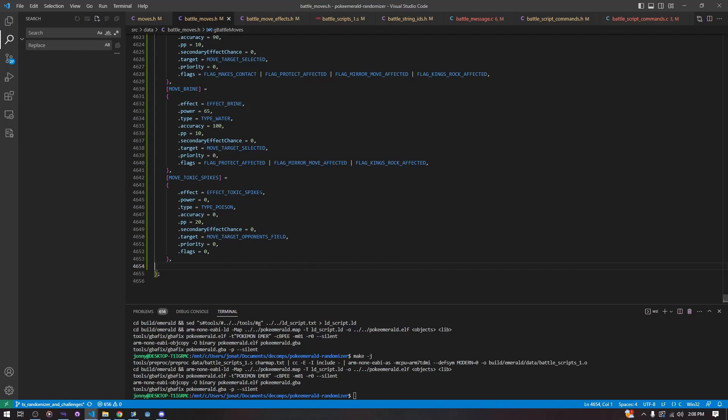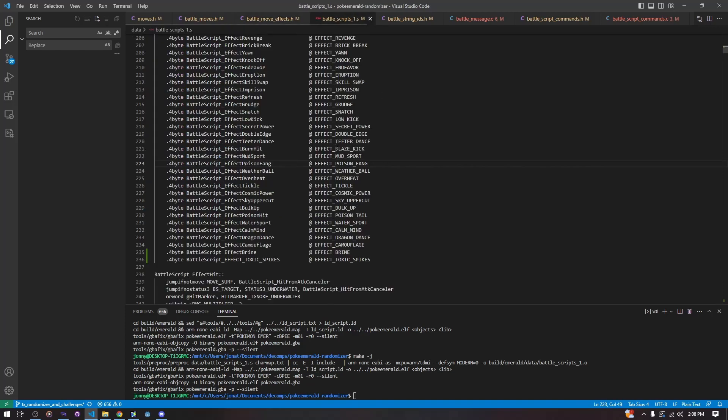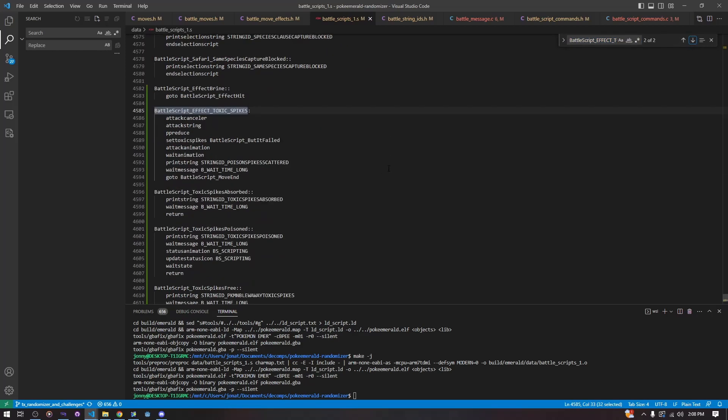To begin with, we just created a normal move. We gave it a move effect like we talked about in the last video. We added a new move effect, created a new battle script for it, a description, a move name, and a basic animation. It poisons the player in the animation but it doesn't matter for the purpose of this video.